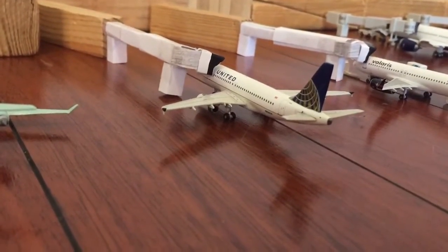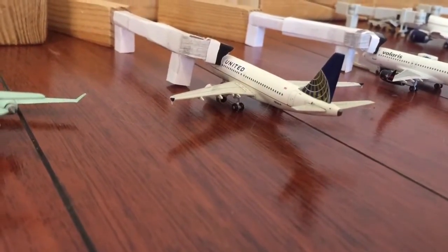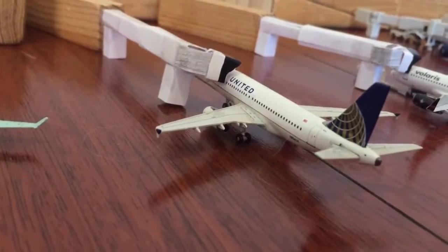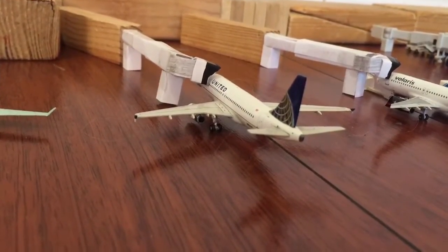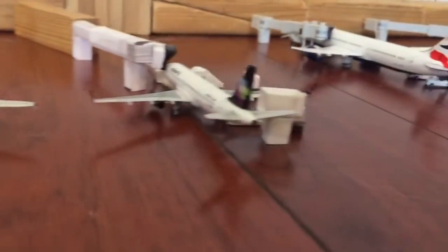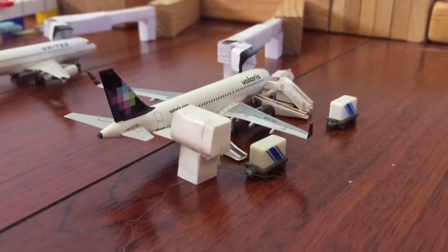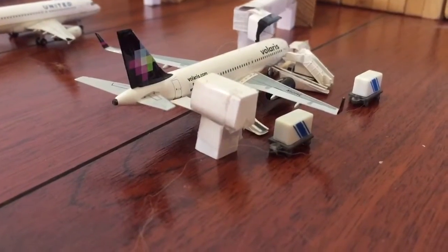Right here is a United A319 heading to Denver — that's pretty much what they use, A319s and E-170s on Denver. United basically uses one gate right here, gate 13, and they use the Houston flight on that gate. That flight is taxiing right now. This is gate 14 — it's not really an international gate but the international gates are right here. I have him right here because I think I saw one on Google Earth. He's in from Guadalajara and heading back there.